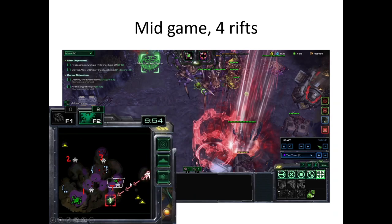Later in the mid game, my army was already in position so they gang one rift quickly with some Mutalisks helping. Then I deep tunnel one, two, and three to the remaining rifts — all of them taken care of within 20 seconds.